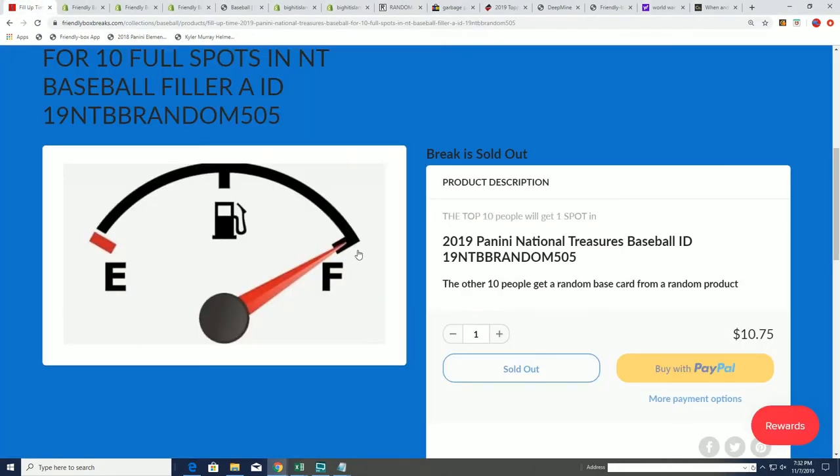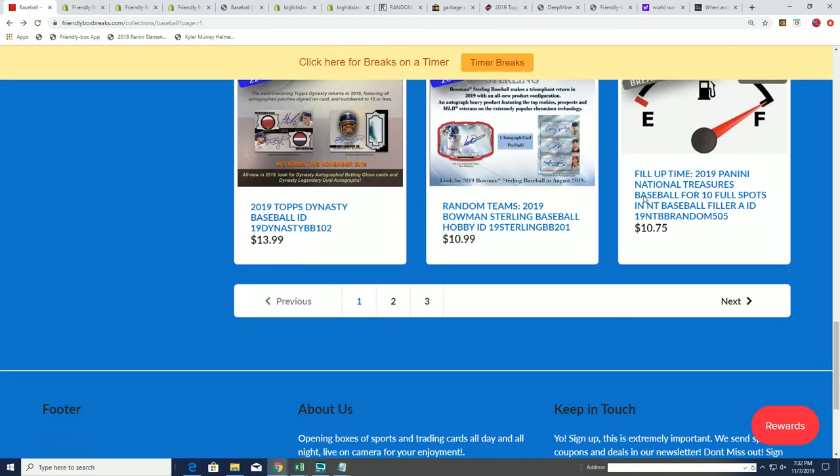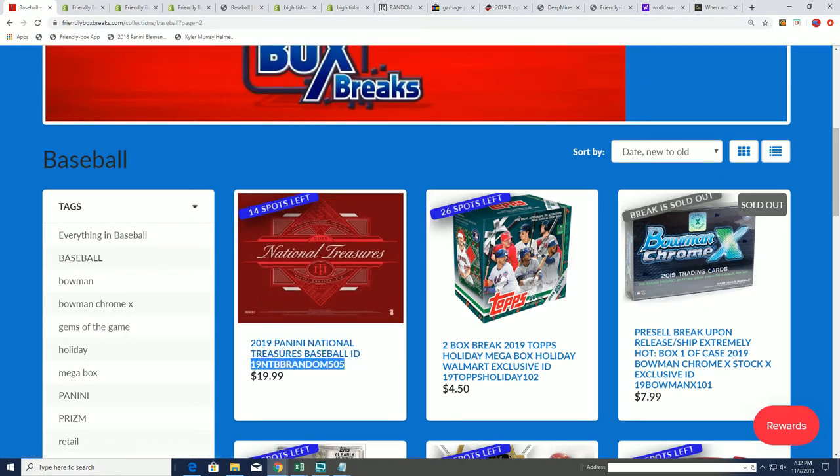Let's take a look at how many spots are left in this thing. So that was filler A, and here's the actual box break. There's still a few spots left — 14 left is where we're at right now. So it is coming up, you guys. Good luck in the break. Hit something big — I can't wait to see that happen.